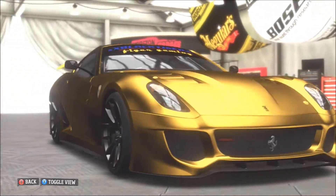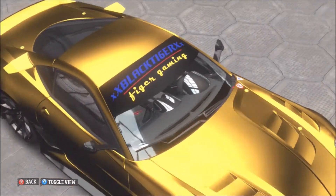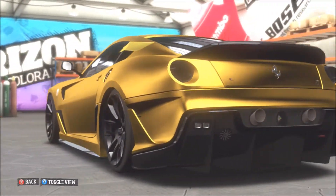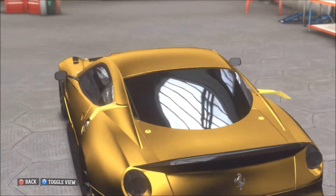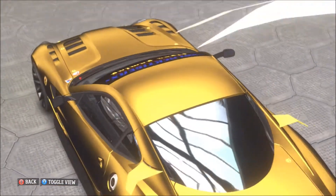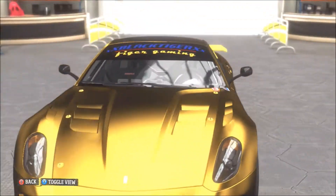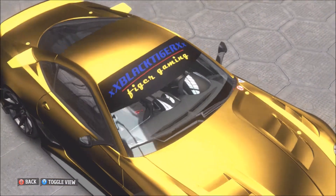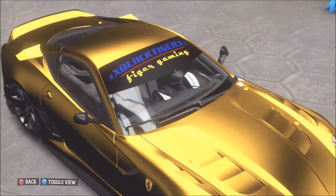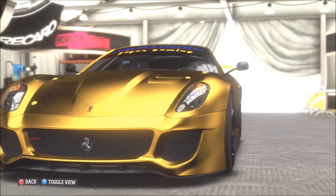It's got a nice black tint to the paint — I know it's called pearlescent. It's got a nice black pearlescent so every time the light goes over the car there's a nice black fade that goes with it, which looks really sweet. As you can see I've got my Black Tiger gamertag on there and Tiger Gaming — I did that custom. It's usually supposed to say 599 XX but I was able to change it, which was awesome.